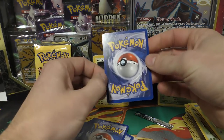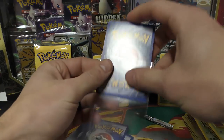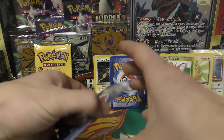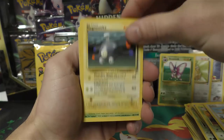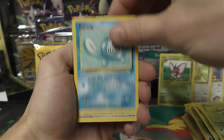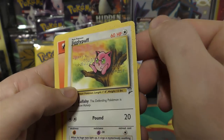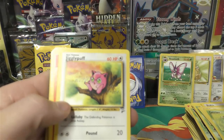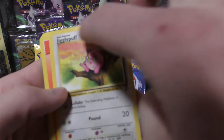Opening the Pidgeotto pack — one, two, three, four. This one looks a little different — I think this one's a hollow, so let's set that off in the background. We'll look at this one too and flip them at the same time. Going through the commons and uncommons first: Doduo, Magnemite, Caterpie, Polywag.